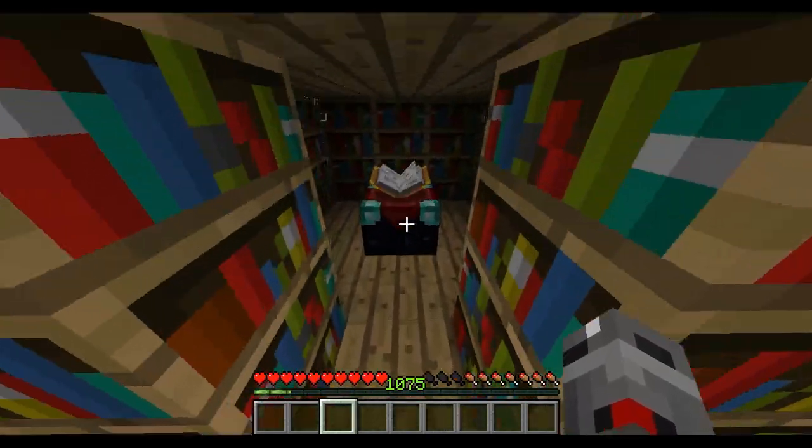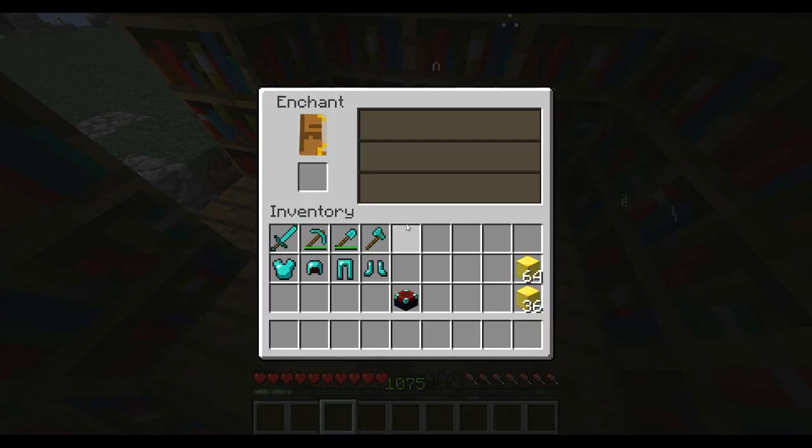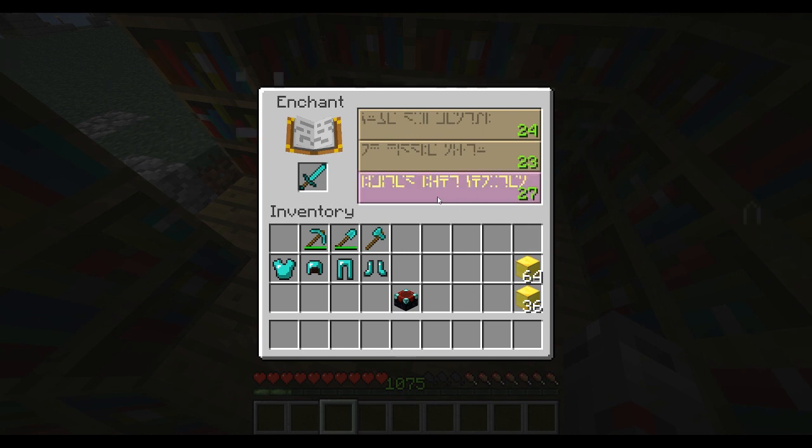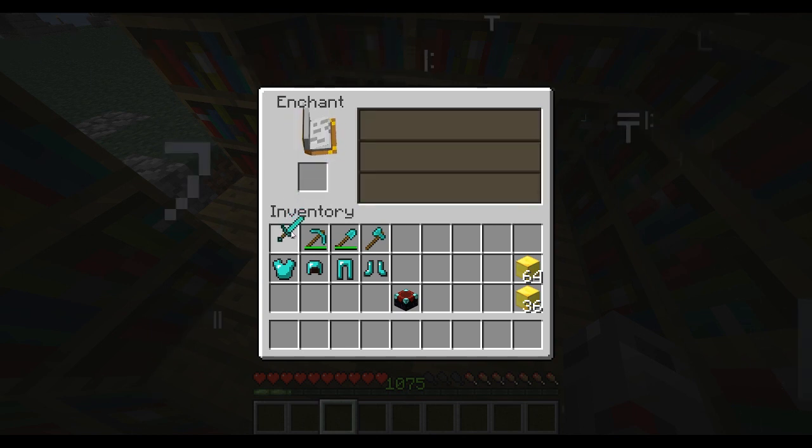Once you place it down, you go inside your little bookshelf room, right-click it, and then place your sword or whatever equipment you want. It's going to give you some kind of markings and a number — in my case I just care about the level right now.